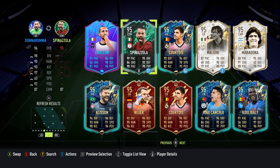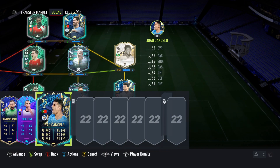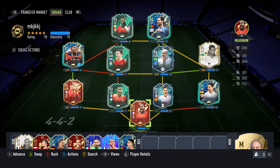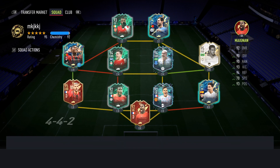We'll add the keeper — such a good SBC that one was. We've got loads and loads of keeper reds, unbelievable amounts. We'll just whack a manager in — we'll go for a Premier League manager, we'll go Benitez — easy enough to get that chemistry up. Shifting Shapes, let's just double check that we can do this — beautiful.